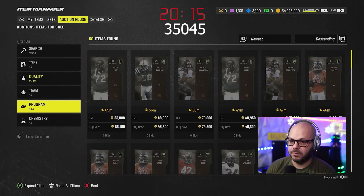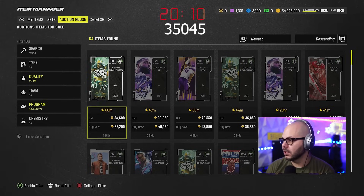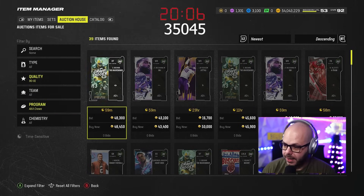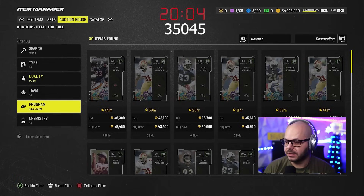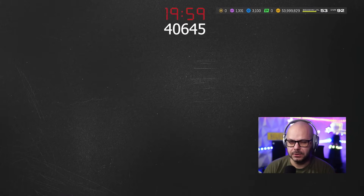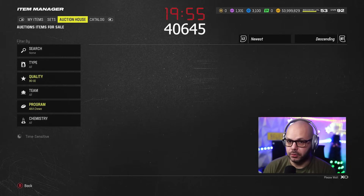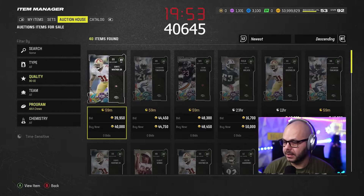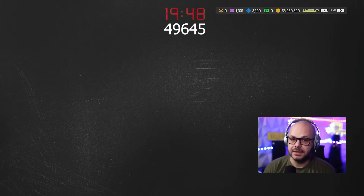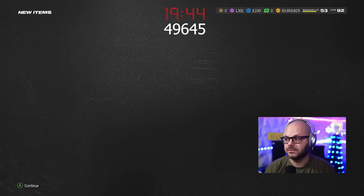You catch like four or five in a row and then nothing for a couple minutes, then get flooded again — it all depends on who's opening packs and what they're pulling. There's only the new program packs out today. I'm not buying or spending points on packs — we have 53 to 54 million coins, what am I going to buy packs for? These ones though — 40k — that's a 9,000 coin win on just that one card. Do that five times and that's 45,000 coins profit off one set.